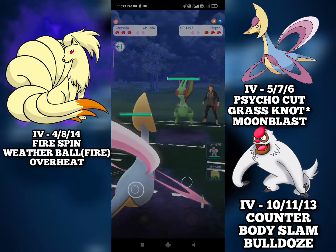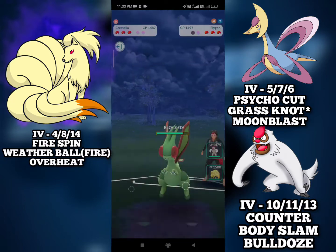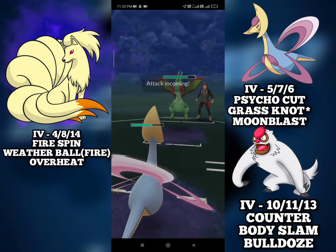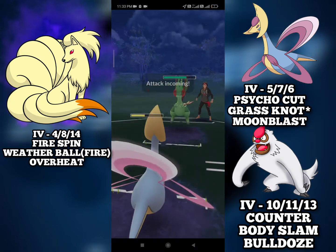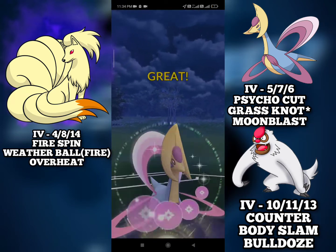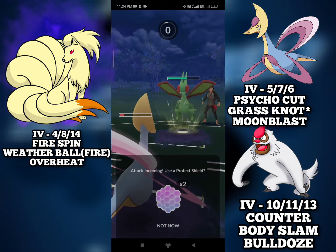Moving on to the next match, we have a positive lead against Vigoroth and they are staying in. I will go for the Grass Knot bait and we get the shield. I try to call the Dragon Claw bait and it is indeed the Dragon Claw — this is just a Dragon Claw, we can just safely no-shield it. And we get their second shield with the Moon Blast. And they throw their energy and this is perfect for us as I will bring in the Vigoroth, and with the Body Slam, hopefully it will KO.